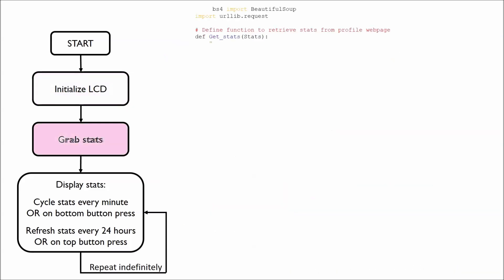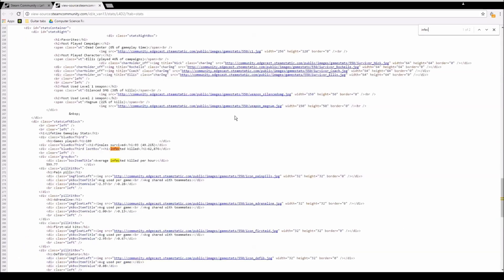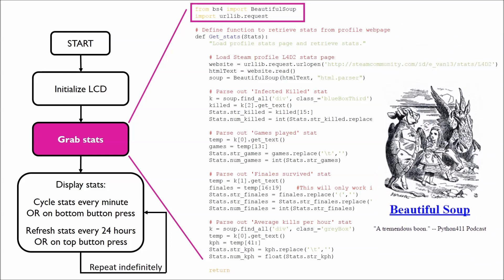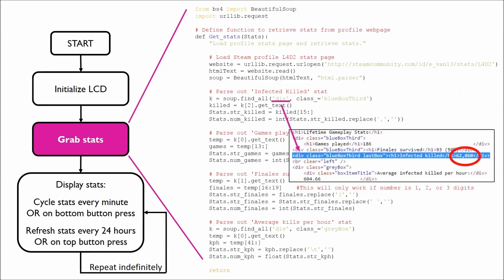Next, I'll talk about the function I wrote to grab my stats. Your Left 4 Dead 2 stats can be found in the HTML behind your Steam profile page. My stat-grabbing function requests this HTML from Steam servers and parses through it to find the stats. I use Python's built-in URL request library to download the HTML and a web scraping library called BeautifulSoup to parse out the stats. BeautifulSoup can sort HTML into its basic components and search for items with certain tags or classes. The infected killed stat is located in a div tag with a blue box third class, so I use BeautifulSoup to find all items with these attributes and then pull the infected killed number from the result.